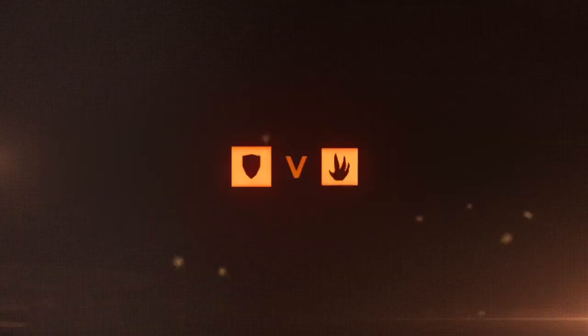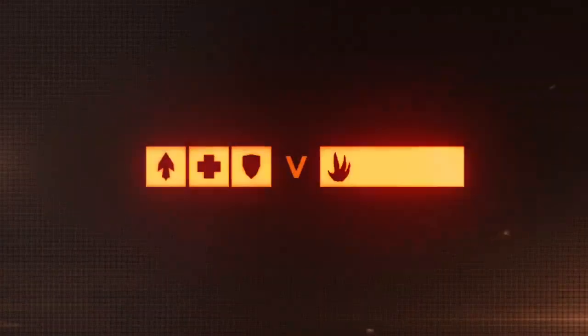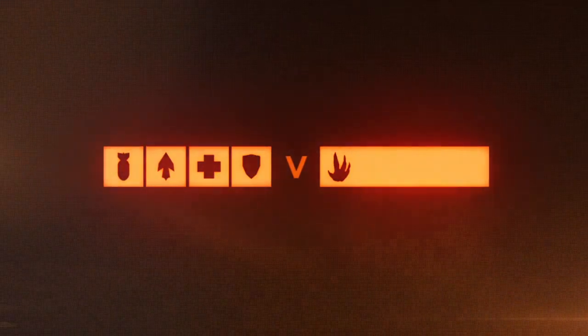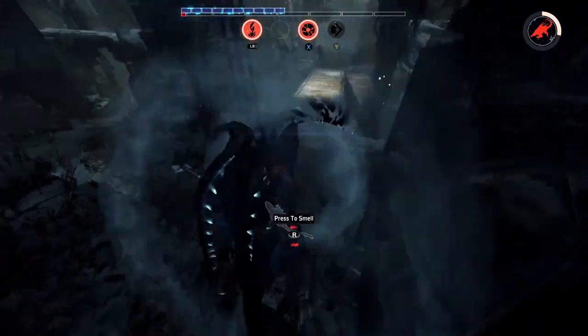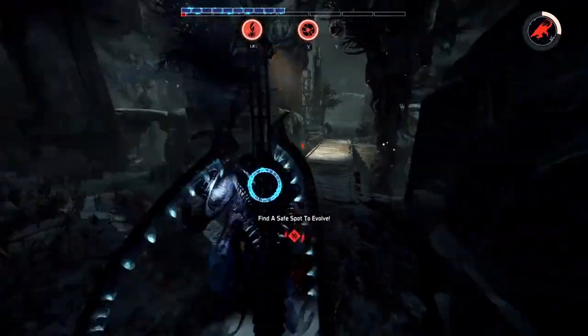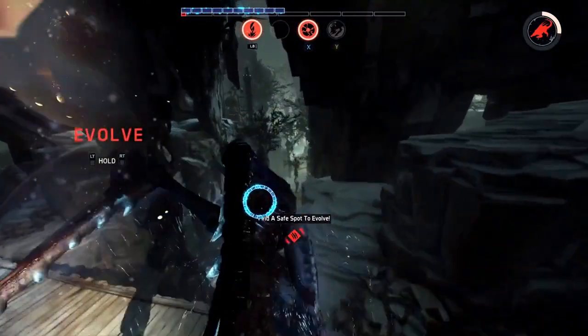Let's jump into a match already in progress to show you how a new map and mixing the hunters changes the game for both sides. DB Sinclair and Jay Party here, jumping right into the action in our new map, Distillery. We are looking at a game well underway. We are following a Stage 2 Kraken as he gets the final tasty meats he needs to get to Stage 3.